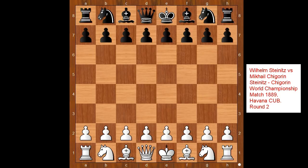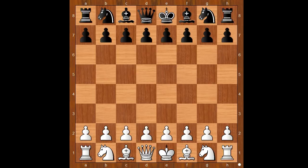Hi, this is Matto. Welcome to my online chess lecture. In this video I will show you a game between William Steinitz and Mikhail Chigorin, from the Steinitz-Chigorin World Chess Championship match played in 1889. This is a game from round 2.